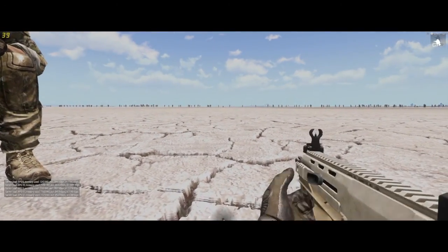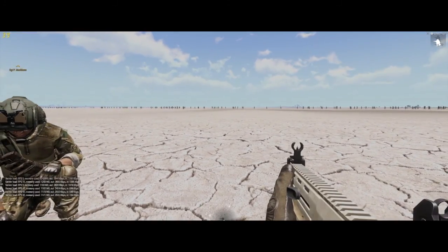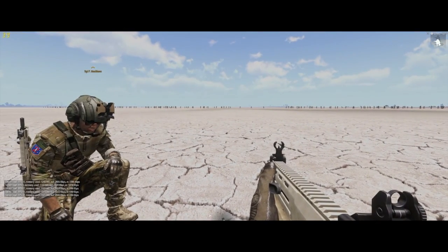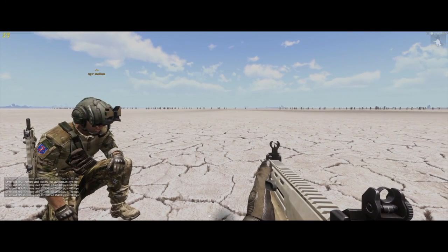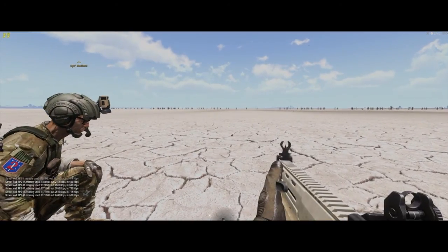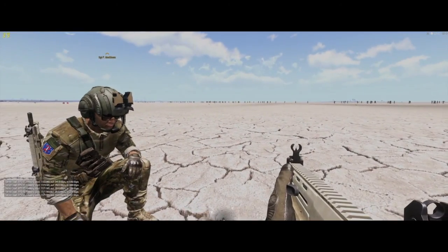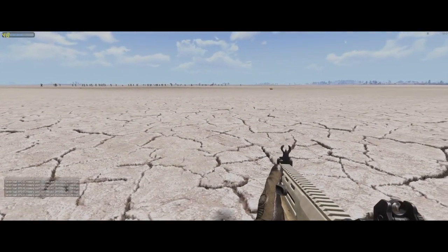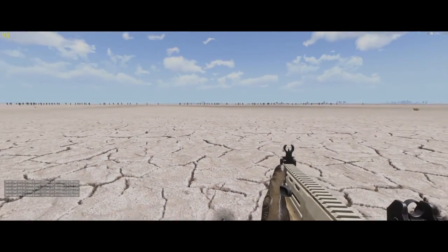I did some tests by plopping down some enemy AI, but the problem is they're not synced to the headless client when you place them through Zeus and it takes a while. So if we wanted to do that, I'm going to do another test showing more of that enemy-versus-enemy firing and see how that affects the server. But I think we can get away with a three-to-one ratio — that's the moral of this story.